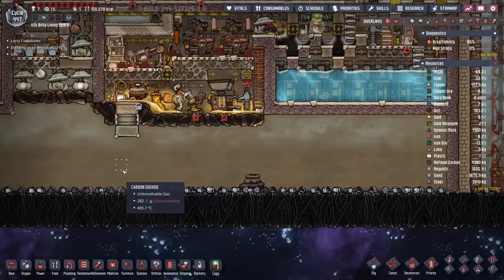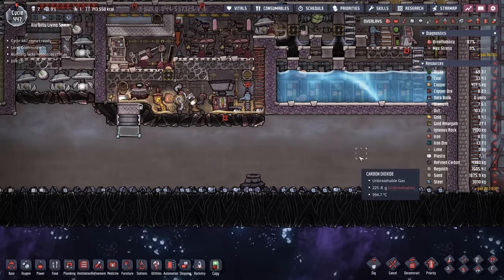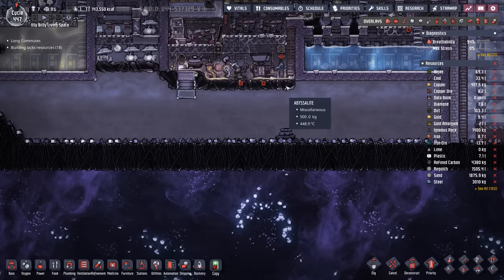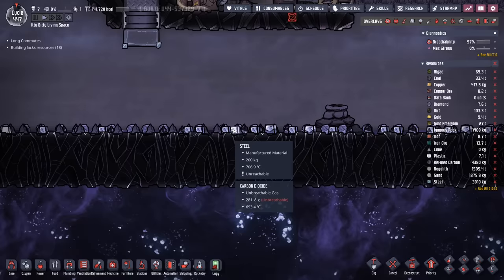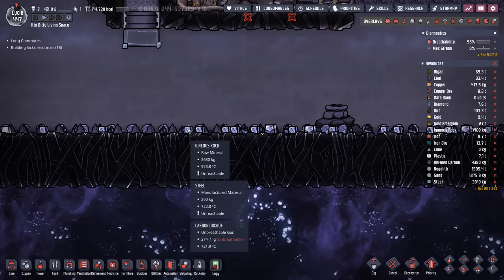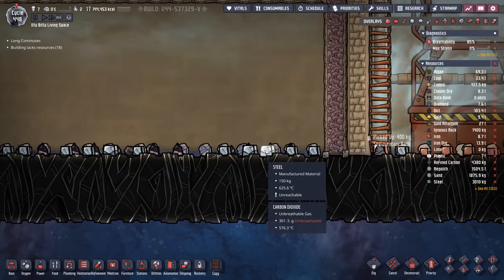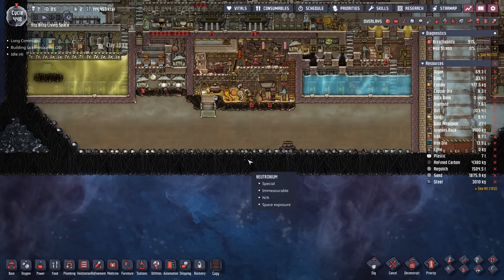We've also gone ahead and sealed this whole bottom area. Now I'm trying to figure out the best way to get down here and start doing work. But so far, all of my ideas sort of lead to just opening up the industrial brick and letting the industrial brick handle the heat. But I think that idea is a little bit too echo-like and foolhardy at the same time. There's a lot of material down here, and it's all sitting above 700 degrees.